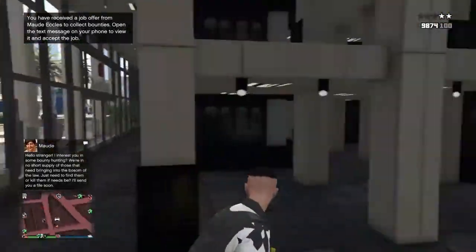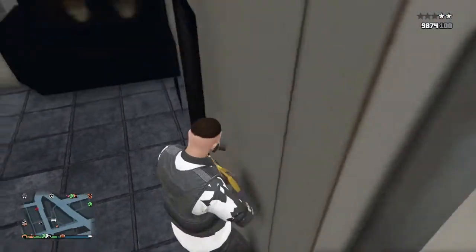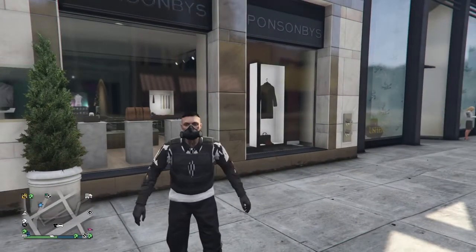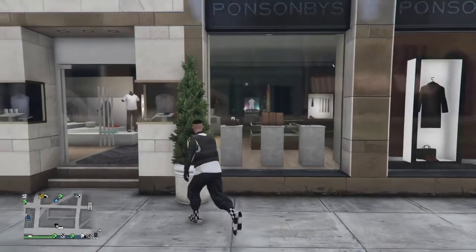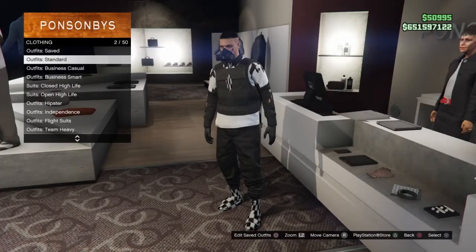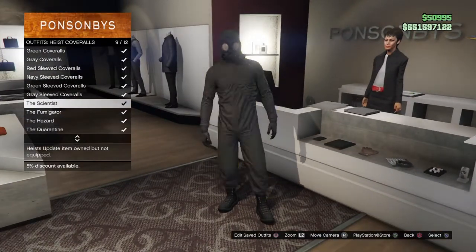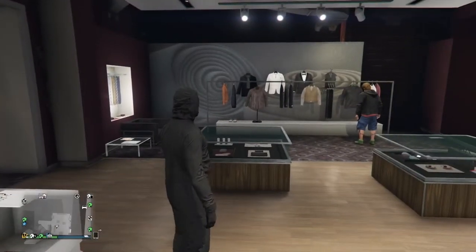Now let's get straight onto the second glitch — this is the new covers glitch which I just found out about recently. You want to make your way over to any clothes store and then go to the desk. Once you're at the desk, go down to Outfits, then Heist Covers, and buy any of the outfits with the black mask and the cover outfit. I'm going to buy the black one here.